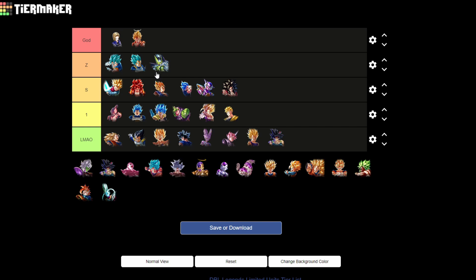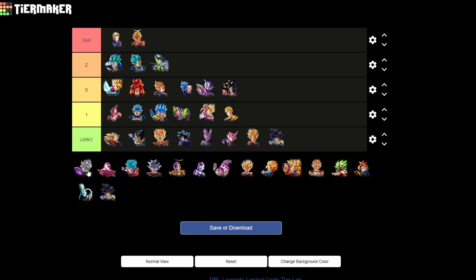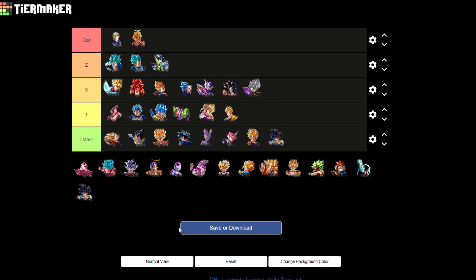Corrupted Zamasu will go at the back of S tier or front of Tier 1. He's not really used on any of his teams — he's been hard replaced by MUI Goku and the Droids on all of them. A lot of these S tier options represent the best color for their respective teams, which is why I wouldn't rank secondary options higher than they are.